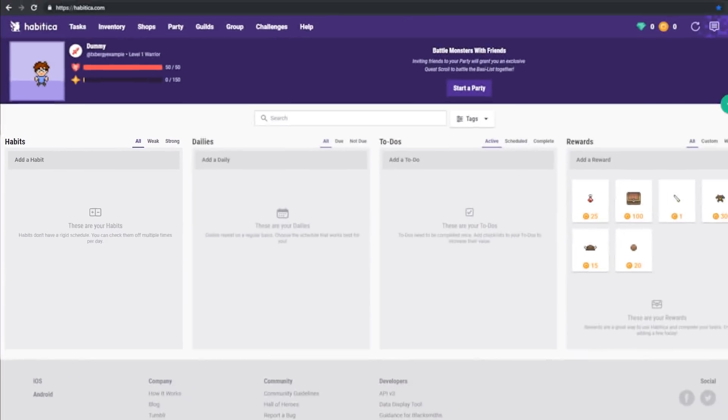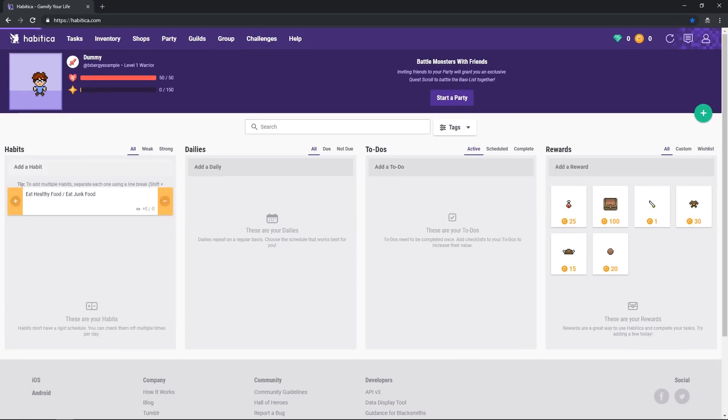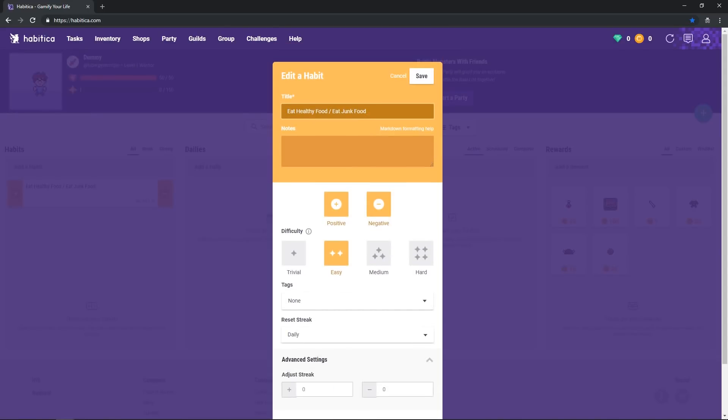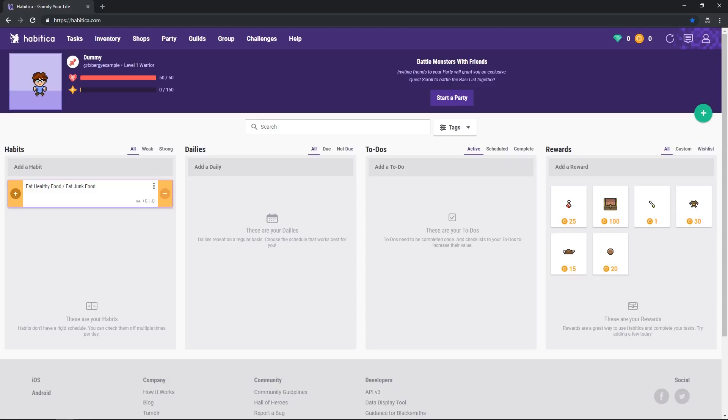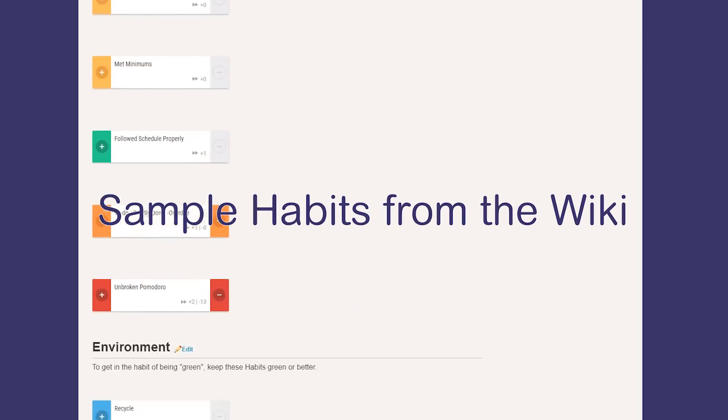Let's say you're trying to watch what you eat, so you add a habit called 'eat healthy food' or 'eat junk food.' We'll set it up to be both positive and negative, and now whenever you click that plus sign, you'll be rewarded with experience and gold. However, when you click the minus sign, your health will drop slightly. There are so many different ways to set these up, so get creative.